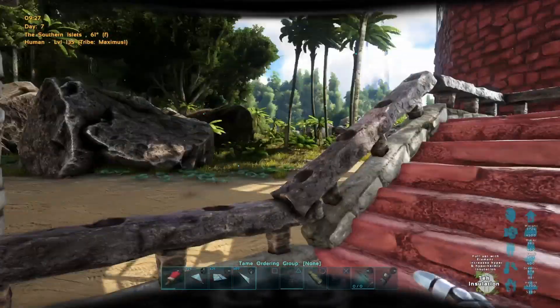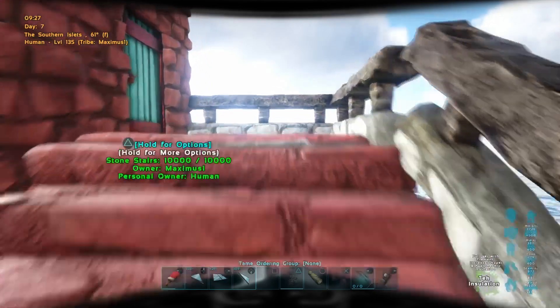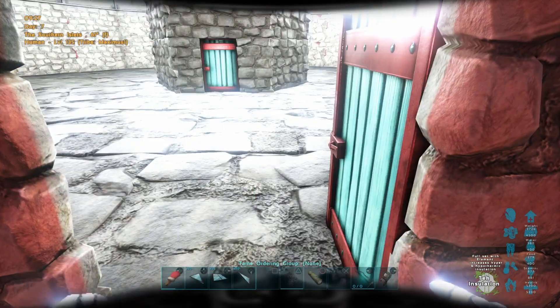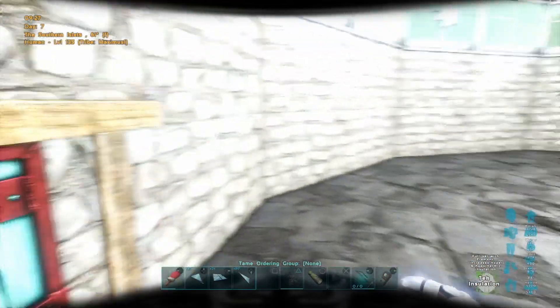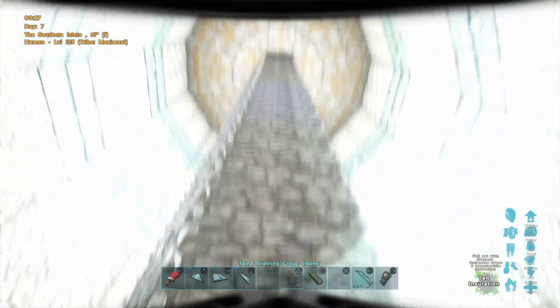I had seen where some other people had done some lighthouse builds and I said, well, I've never thought about doing one — let's try it out. And it turned out pretty good, I'm real happy with it. Let's actually go into the lighthouse; this is the base level here.